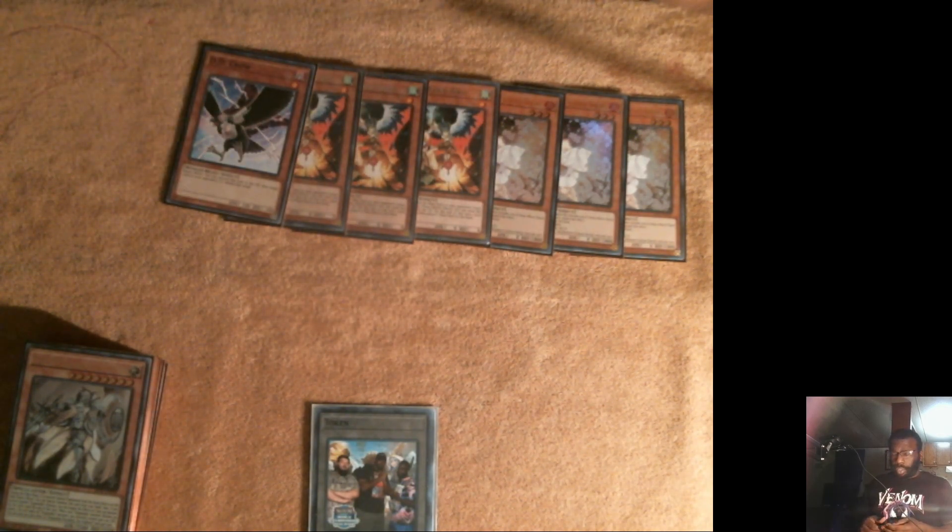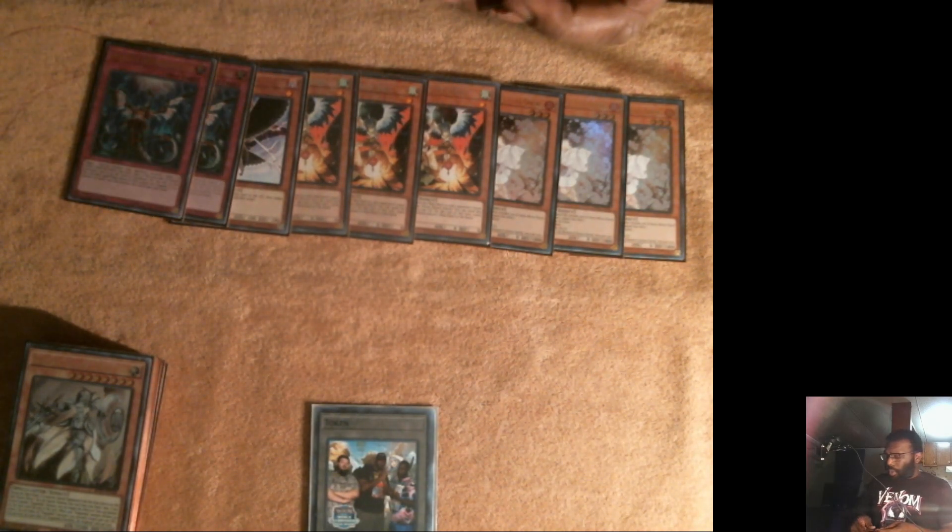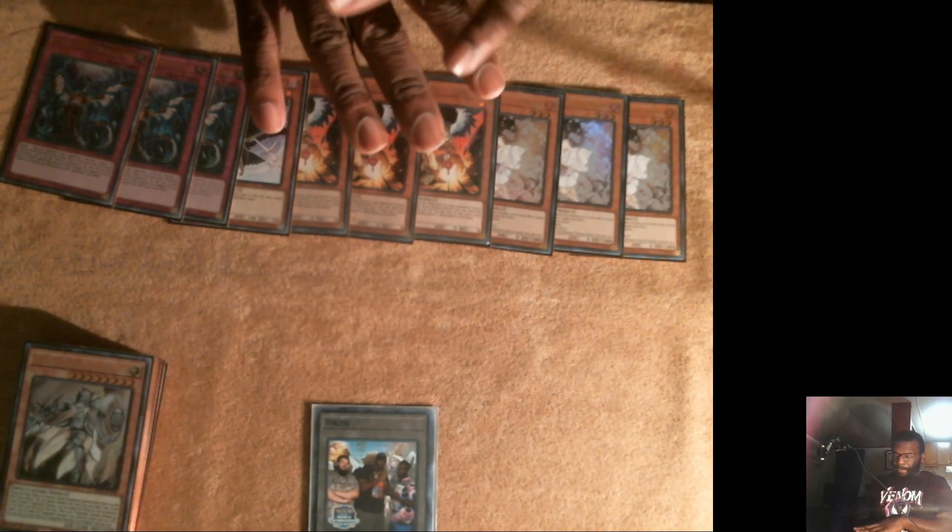For the hand traps: three Ash, three Droll, DD Crow, and three Impermanence. They're some of the best hand traps in the game right now. Two Fenrir and Called by the Grave as well.